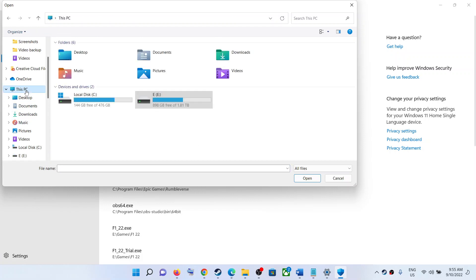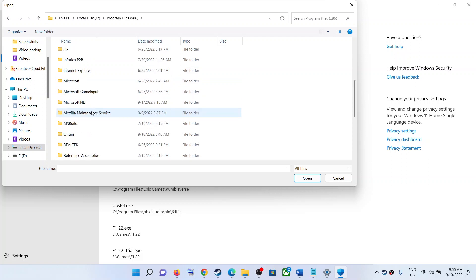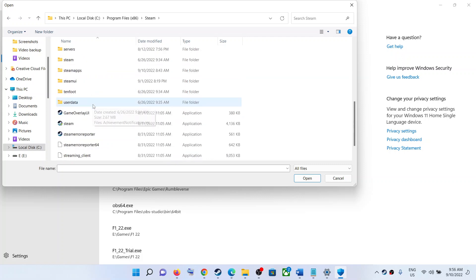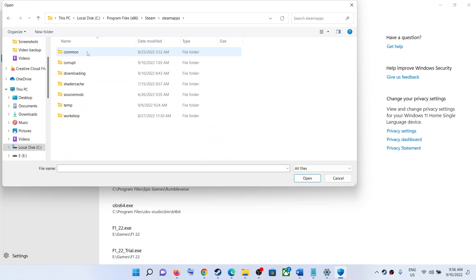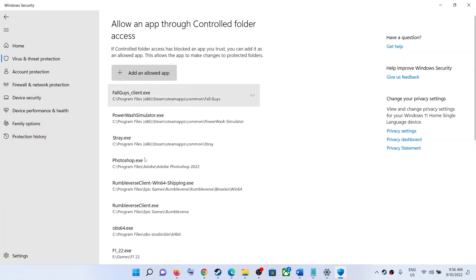Go to the game installation folder. If the game is installed in the C drive, select This PC, open C drive, open Program Files (x86), open the Steam folder, open SteamApps folder, then open the Common folder. Over here you will find the Steel Rising game folder. Open the Steel Rising game folder, then select the game exe file and click on Open. Once the game is added, launch the game.